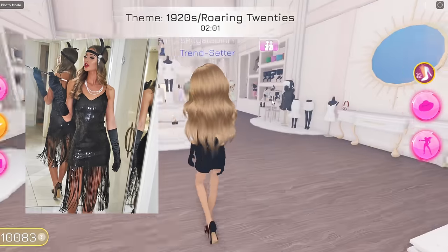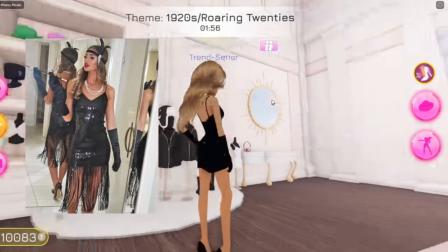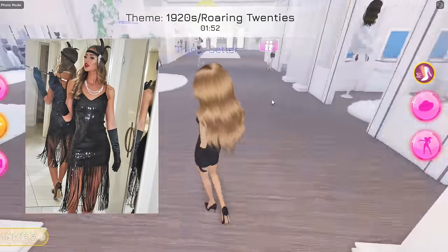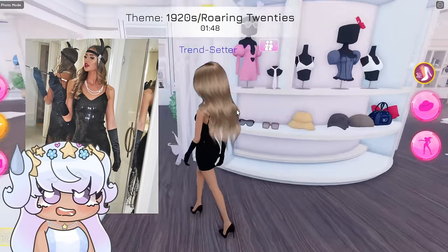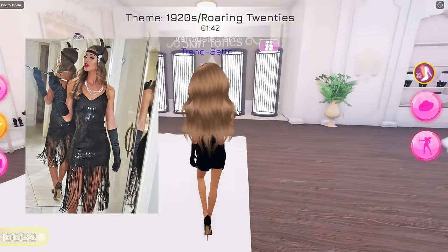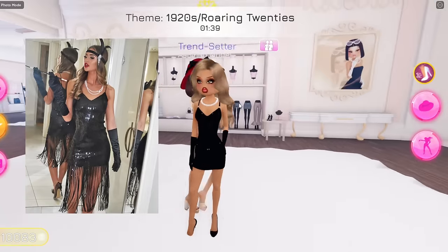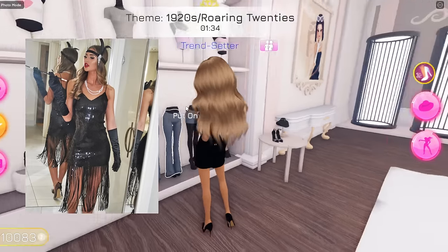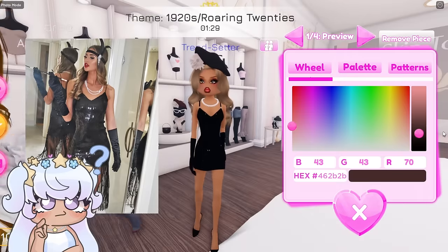She also has this little headband that has a feather in it. But I don't think they have that in the game — I can't really find anything that's super close to that, even in the VIP section. So I think we might have to leave that out. She doesn't have a purse either, I think. I'm pretty much done with my outfit. Maybe we could try to improvise, because she has like a little feather, and I think this one does kind of count since it has a little flower in it.